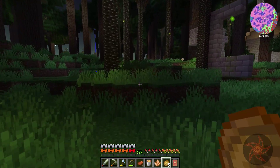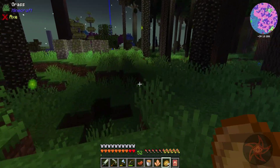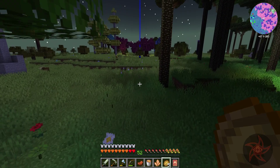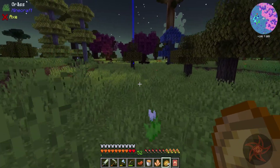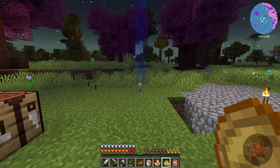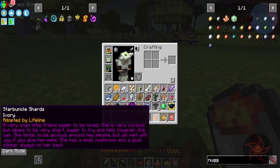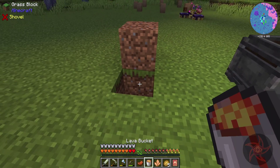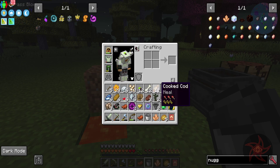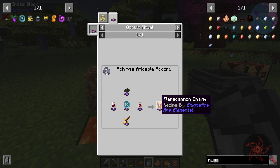There's my skeleton farm — I need to finish that up, actually. It's working good right now, but I need to set up a way to auto-kill with that. And then I need to somehow be able to access an armory cabinet — that's probably going to be an AE2 thing. We're back, and I've got my lava. This fiery blood — we can use it to make fire essence. Cult ritual, the flare cannon charm. R is elemental.